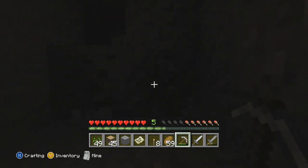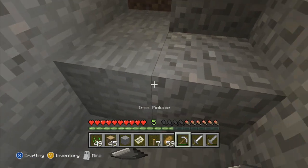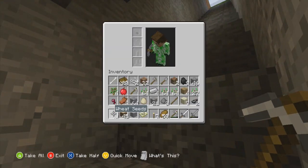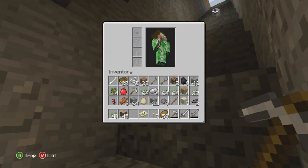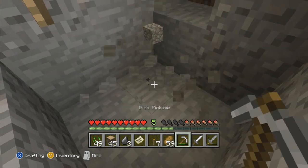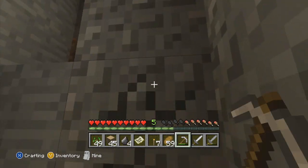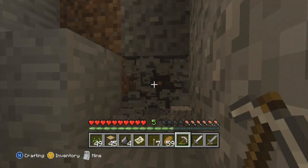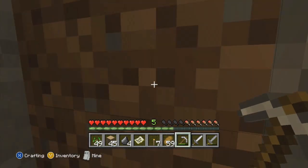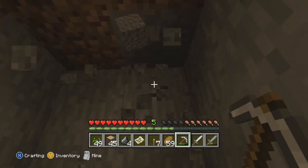I hate this gravel, it just keeps falling and falling. Oh we found coal — yes! We needed more torches anyway. What is all this stuff? I need to take something out of my inventory — let's get rid of this stone. Oh, flint — sweet, we'll be able to make a flint and steel pretty soon. Gravel stop falling! Dirt — that's usually a pretty good sign that you're gonna find some good stuff.